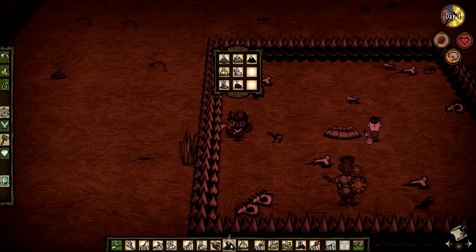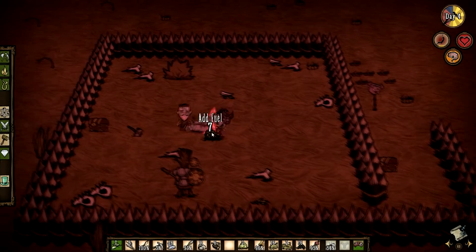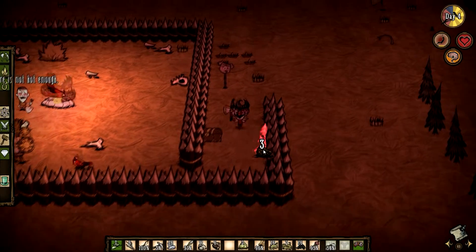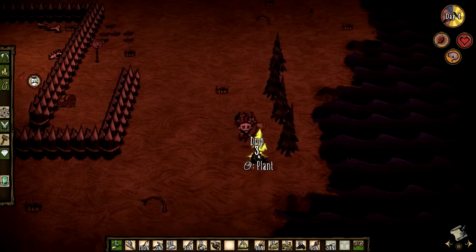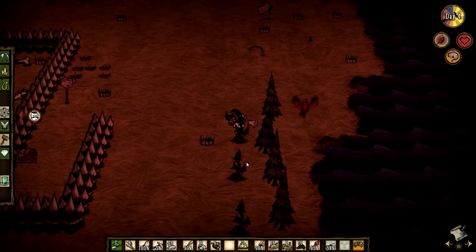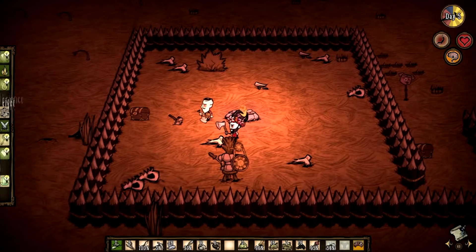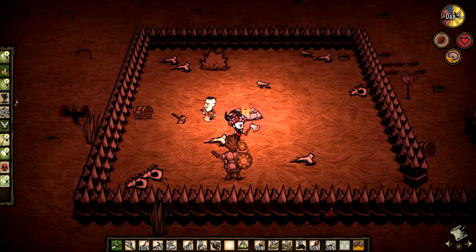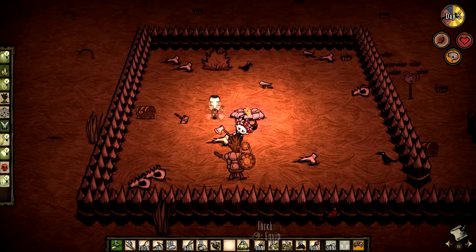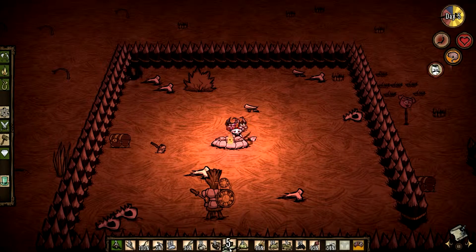I can hear your stomach growling from here. Let that grow. I'm going to cook a red cap and see what happens — I can't remember what red caps do. There's red caps and green caps, and I can't remember which one. One of them increases your sanity, one of them increases your health. I think a red cap just jacked up my health. I need food — I only have 33. What do you have? Ten.